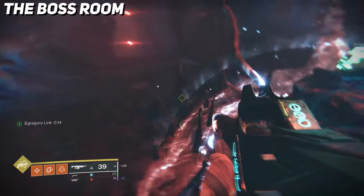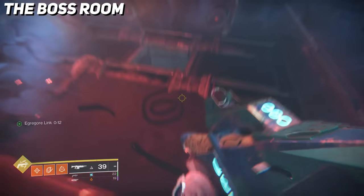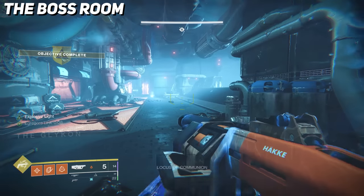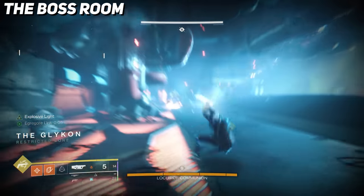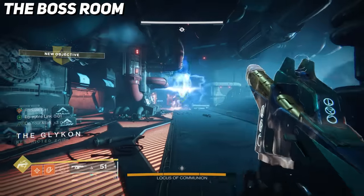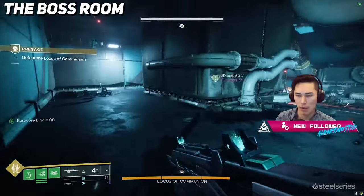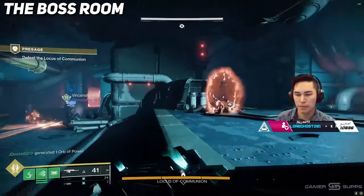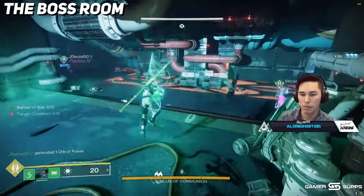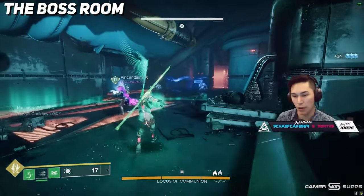After you drop down, you're finally at the boss. The boss will spawn right in as you drop down, but doing a small chunk of damage will send him teleporting away — he's much easier than he was years ago. A single rocket shot or two will send him teleporting. Other Scorn enemies will also be spawning in, so you'll have to deal with those as well. The encounter mechanic is very simple — there's no Egregore support mechanic here. All you have to do is worry about pulling levers.